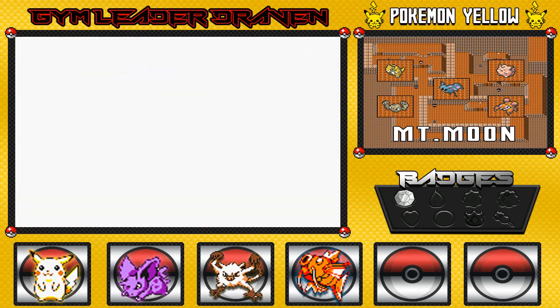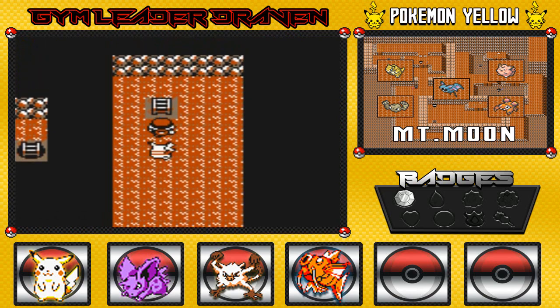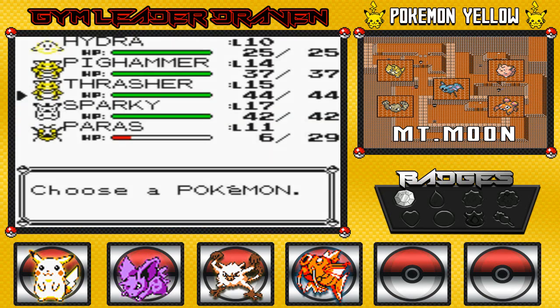Paras, the Mushroom Pokemon — it burrows underground to gnaw on tree roots, and the mushroom on its back absorbs most of the nutrition, which is pretty cool. In the anime I think it's used to make healing items or potions. I'm going to heal up Thrasher and switch things up — let me go with Sparky, actually. Wait, I need to switch that again.